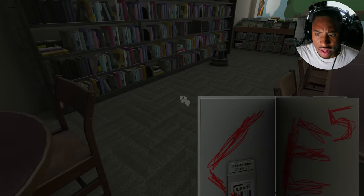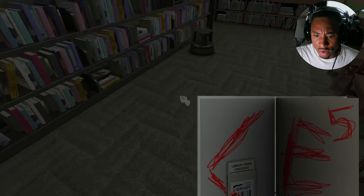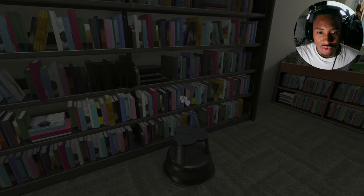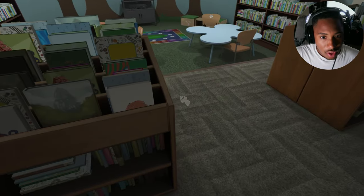Oh okay — the kid's corner. Hmm, all right, this is interesting. Whoa, hold on — what is that? Okay, that says 'E5' — I wonder what that means. We already got codes up in this, but they're already starting us off with some codes, okay.